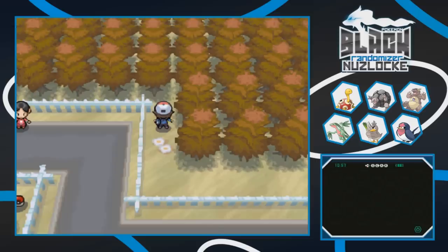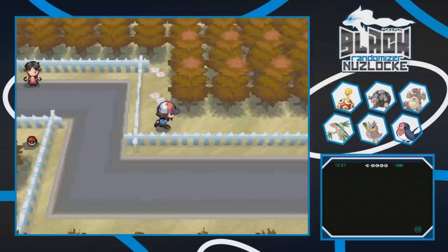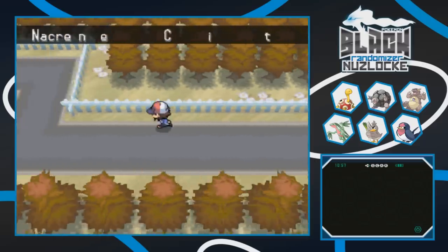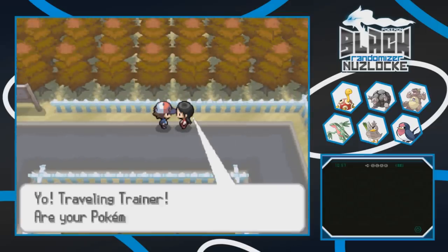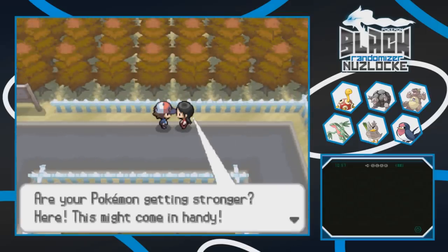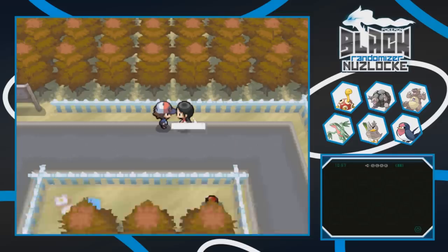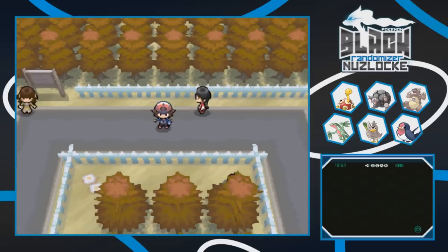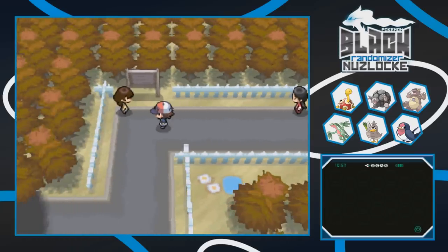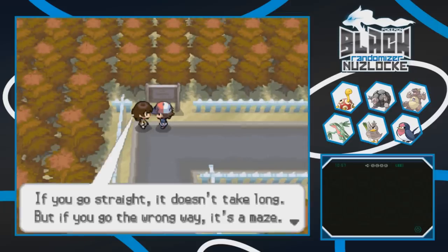This leads to Pinwheel Forest. We get a Guard Spec from the hidden item. A traveler asks if our Pokemon are getting stronger and gives us TM94 Karate Chop. The gym leader in this town is normally the Normal type guy, but since it's randomized we won't have to deal with that. A trainer mentions if you go straight it doesn't take long, but if you go the wrong way it's a maze.